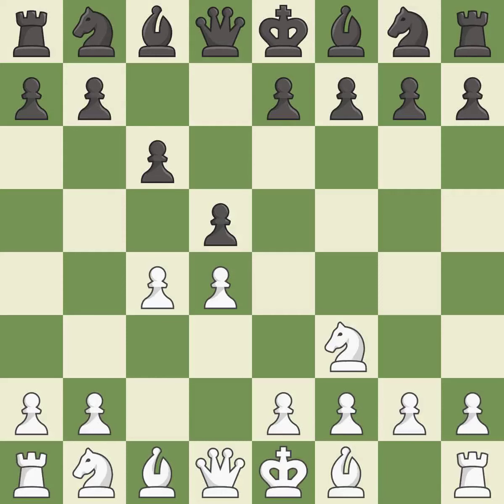Nf3 controls the e5 square and protects the d4 pawn. Nf6 develops the knight toward the center, adds support to the d5 pawn, and controls the e4 square. Nc3 attacks the d5 square and starts to fight for the e4 square.